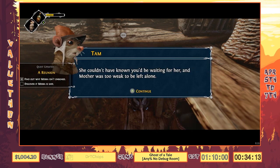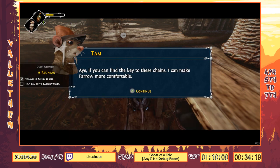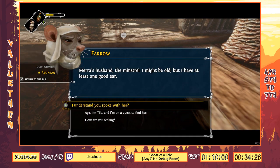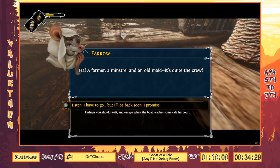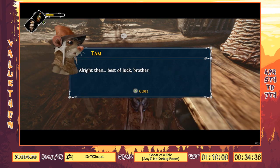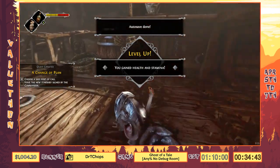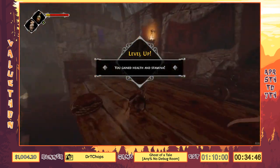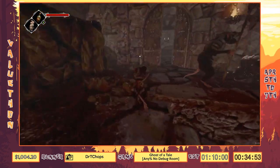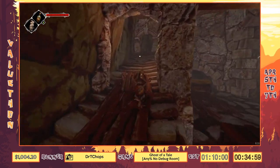They're going to tell us to go collect a bunch of different things in a row, but we actually already have most of them. They'll tell us to get the key — I have the key, cool. And then he needs the ship's itinerary — I already have the itinerary, cool. We put an extra stop on it — there, good. Now all we have to do is talk to the commander, who because of our day/night cycle manipulation is waiting in the harbor master's office right up here, and he's got a surprise for us.